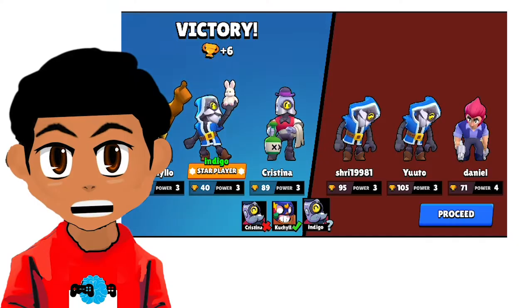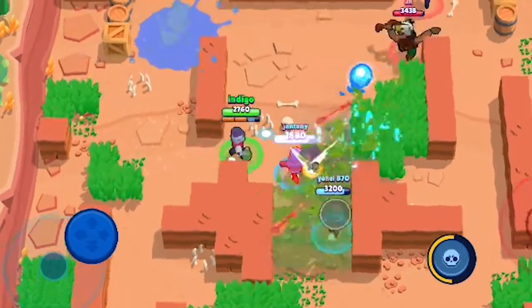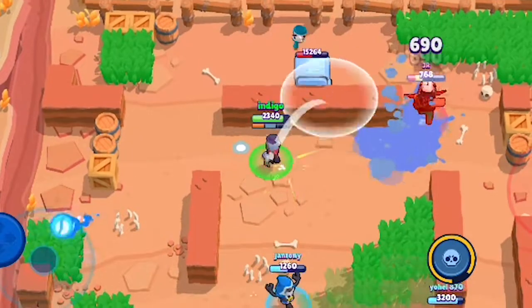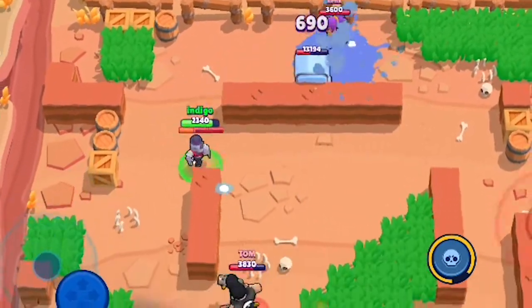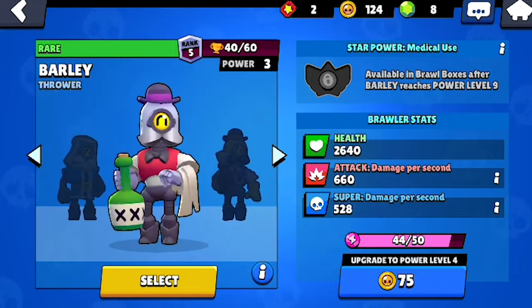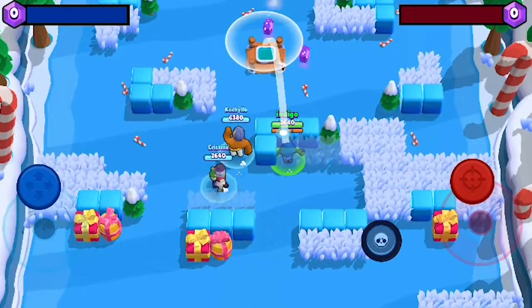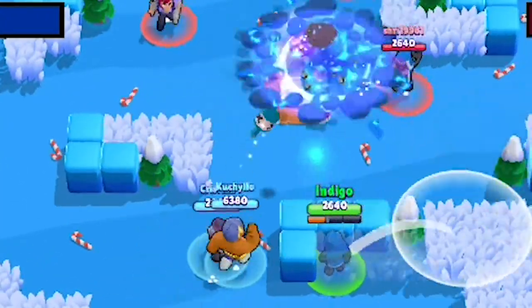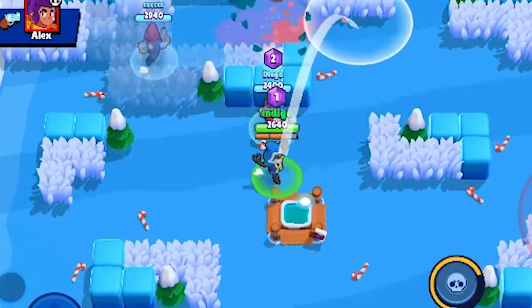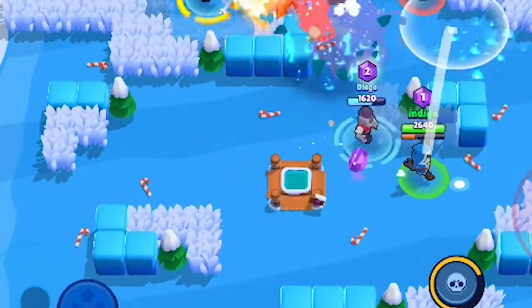Barley is a unique ranged brawler that throws bottles of liquid that hit enemies on the ground, causing splash damage. He has average speed and attack with low health, but he's able to attack over obstacles, allowing him to easily attack enemies without getting attacked himself.